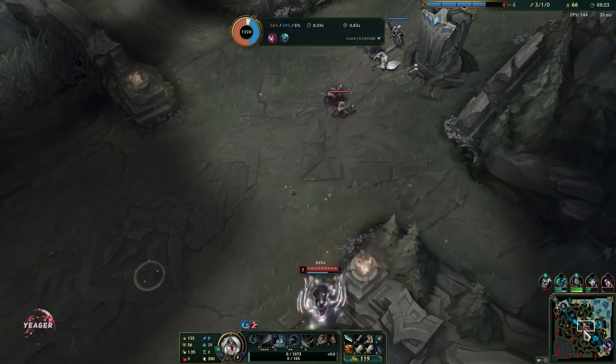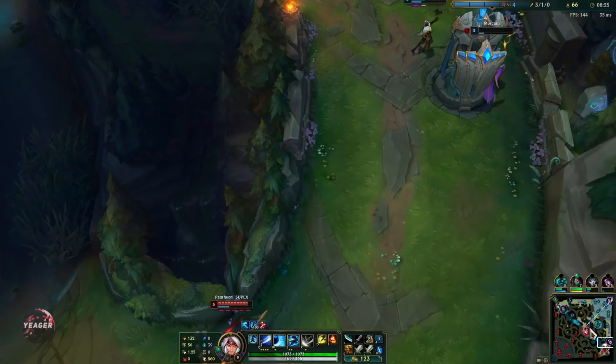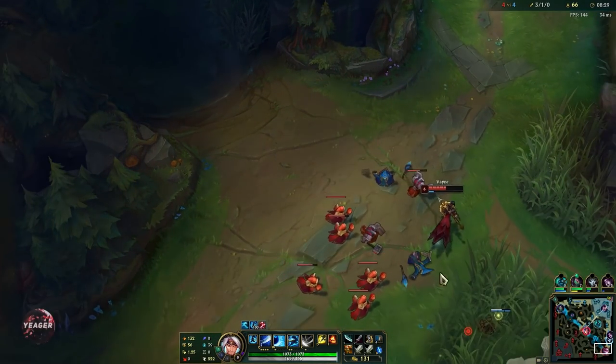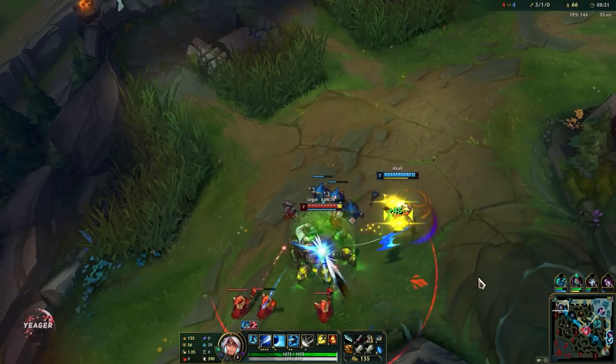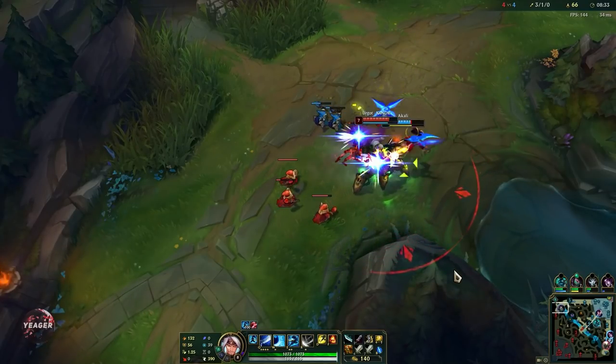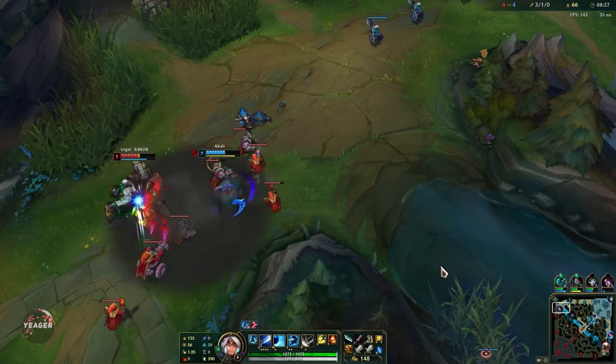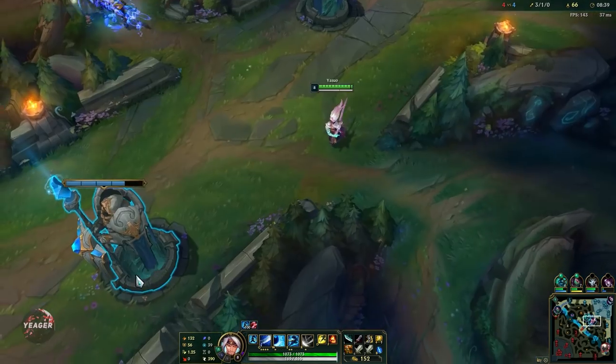You can windwall Irelia's ultimate — that would have been even better if I did that — or you can windwall her E when the line is about to form. Even if she doesn't hit it, if she has a fully stacked passive then she is really strong and you have to respect that as well.